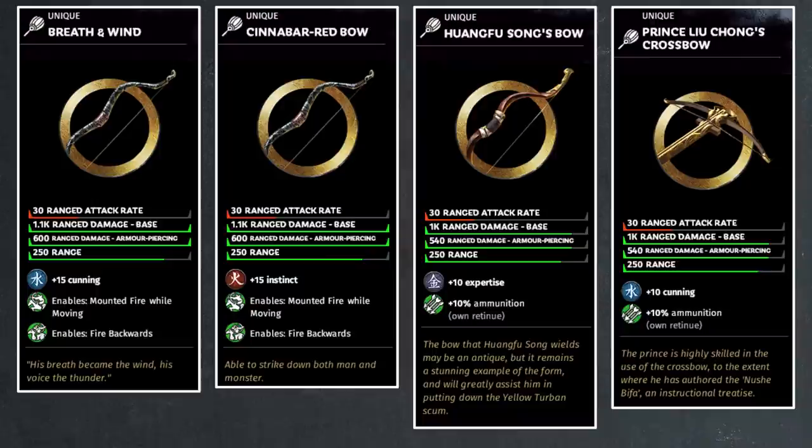The bows themselves lack a bit of punch, and you cannot fire them while moving or firing backward — that might hurt your damage potential a little bit. But the general themselves actually carry very little ammo. If you consider the general their own retinue too, what you see is that damage got decreased by 10% across the board — 1.1k to 1k, 600 to 540 — but your ammo got increased by 10%. Therefore, your total damage is the same. So you're not losing much on these bows, even though the stats seem much less. You make it back on the extra 10% ammo for own retinue.